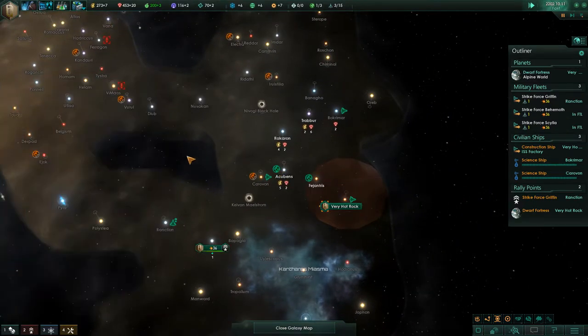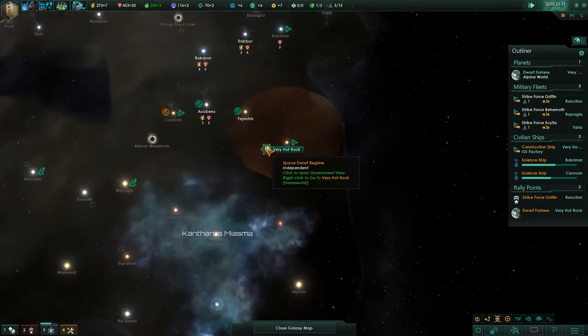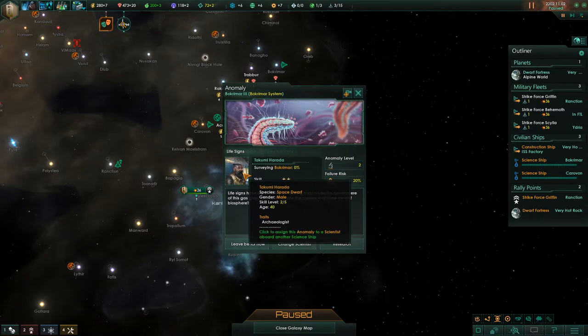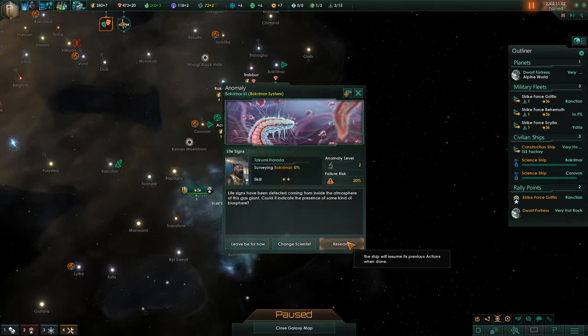Anomaly found — let's pause. Life signs have been detected coming from inside the atmosphere of this gas giant, which could indicate the presence of some kind of biosphere. It's a level 2 anomaly, 20% fail risk. Do we risk it? It's a 40% combined probability working against us. Atmosphere readings on Bokrimar 1 did not match simulator projections — let's leave that for now, I don't want to risk our scientist's safety.